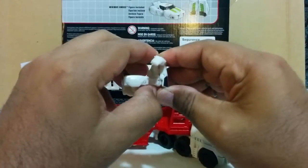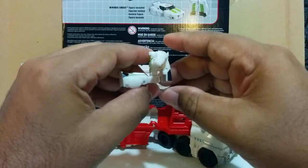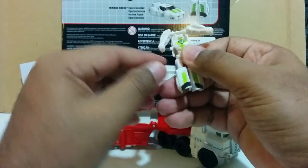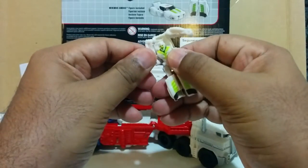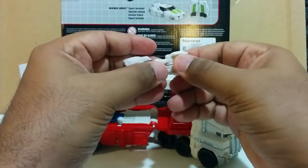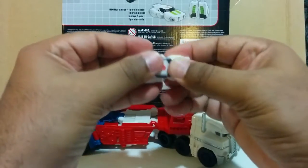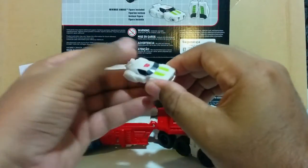And there you go. To transform Minimus Ambus, there's a hinge back here which connects the front to the back, so all you gotta do is bring it out and up. It's out, then push forward and then up, and his arms tab into these pegs on the side. In the front, all you gotta do is keep the legs together and fold them up.